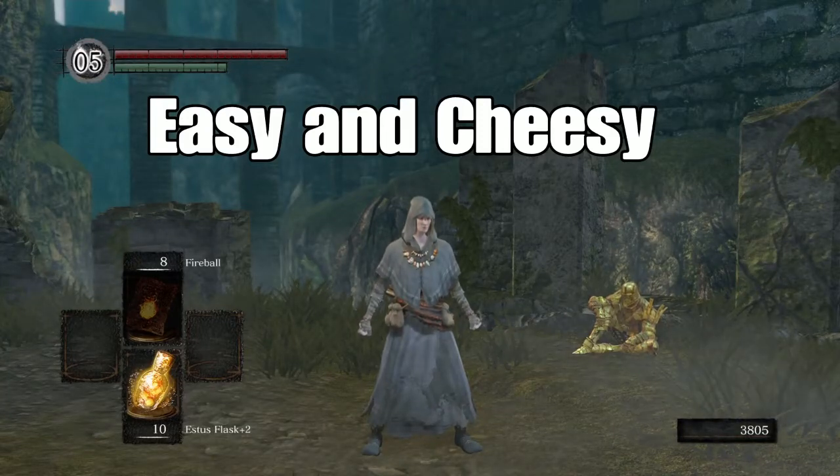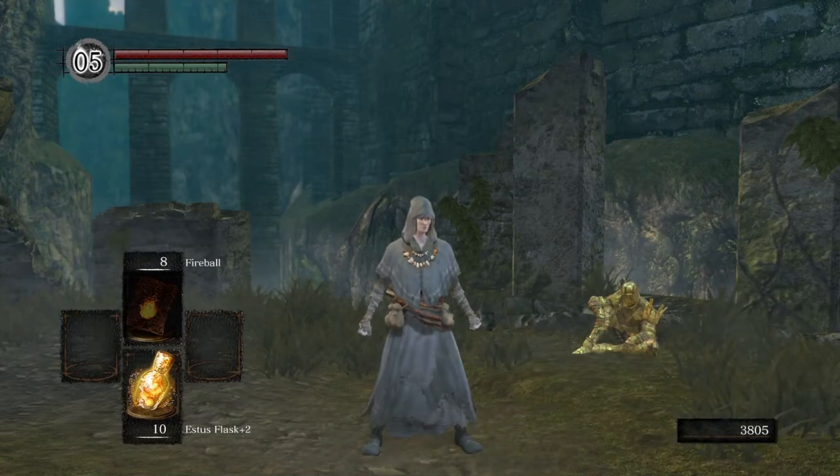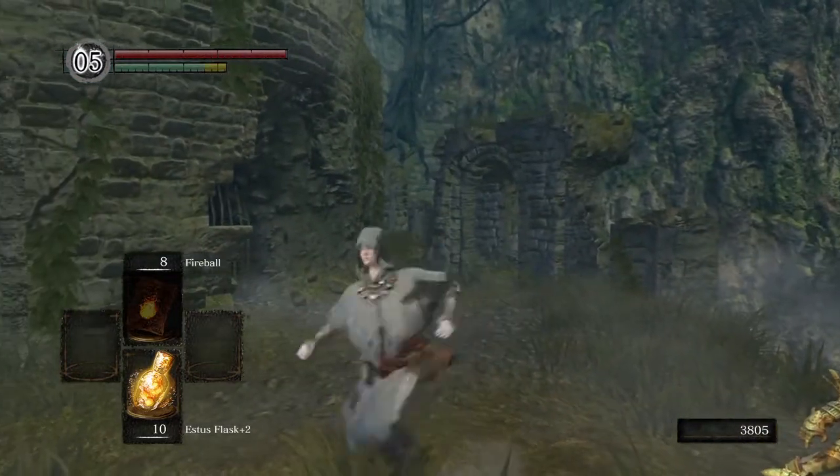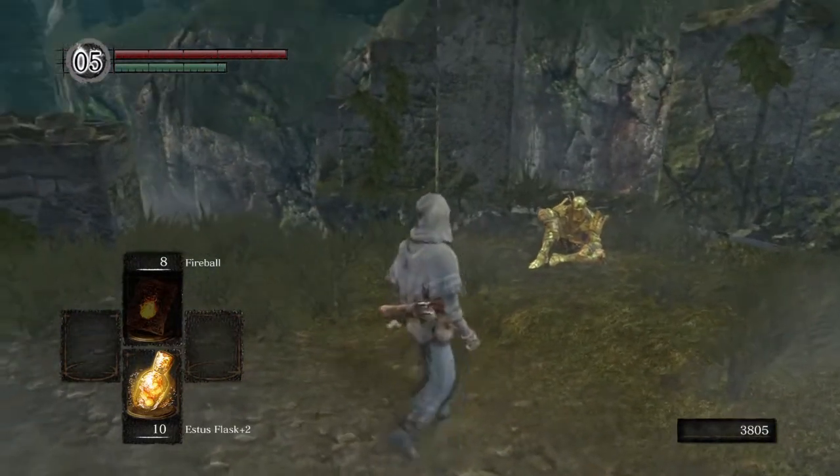What's up YouTube? Today we're going to kill Nightlogic at Firelink Shrine the easy breezy cheesy way. The first thing we need to do is take off our sword and shield so that we can only punch, because this won't really aggro him too much.